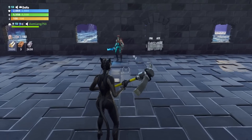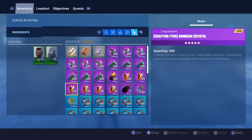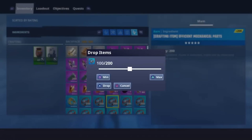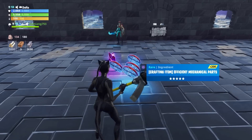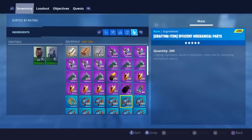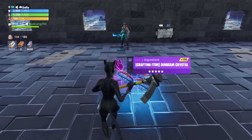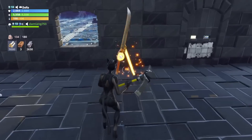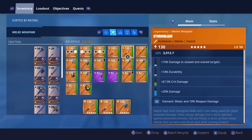Alright, here we go guys - this is the last one, which is the energy one. This is my offer for the energy one - because it's not really that rare, I'll give you 100 sunbeam and then four stacks of efficient, that would probably be my offer. I'll do 150 sunbeam instead. Let's go!